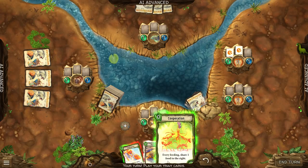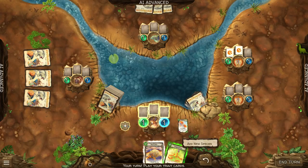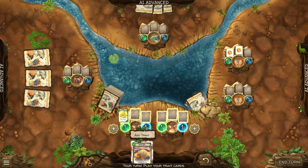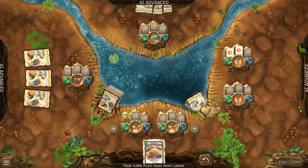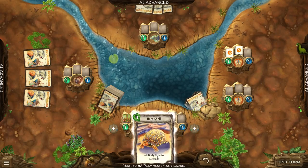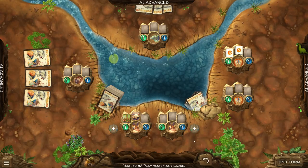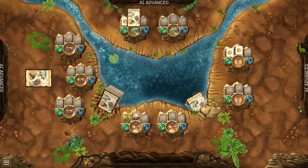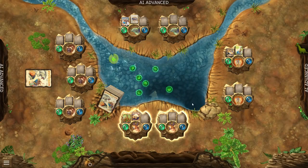Cooperation is quite cool because every feeding you share one food to your right. I'm going to burn an intelligence card to add a new species. The species on the left is going to become cooperative, so whenever it eats it passes food to the guy to the right. I've got this hard shell card — when I put this on a species, it gives you an effective plus four body size for defense. I'm going to put that on my cooperative species to make them very hard to kill, because he's effectively a size five right now. There's also a nice undo button here, which is great to see.